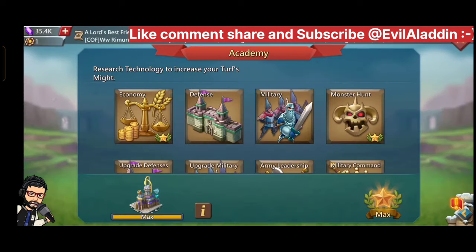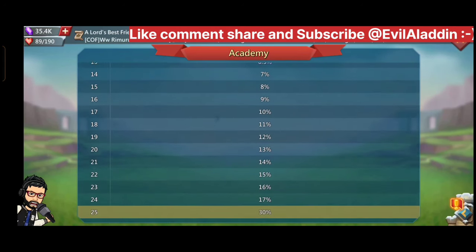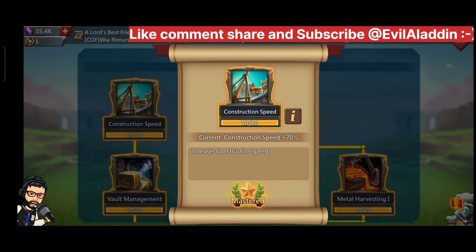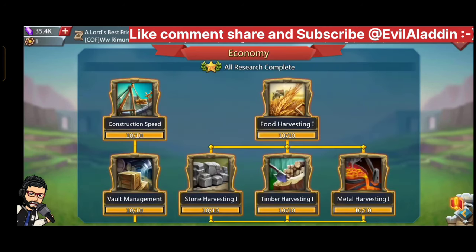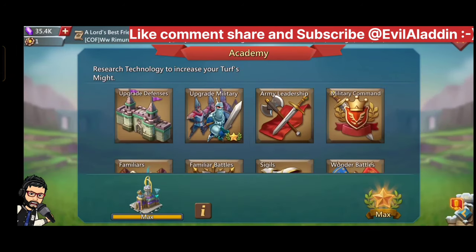There is also the Upgrade Military Tree, which is not so important at the start of the game, but you will need it at the end. To increase the max deposit of your Tier troops, you can do research from Army Leadership and Military Command. That will be very helpful to unlock T4 as free to play, because you always need gems in this game.